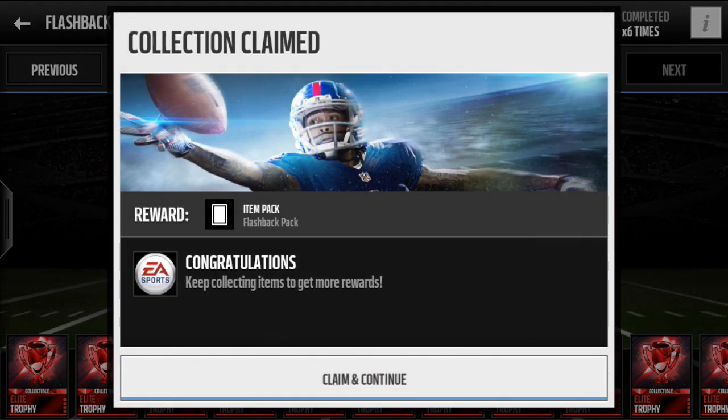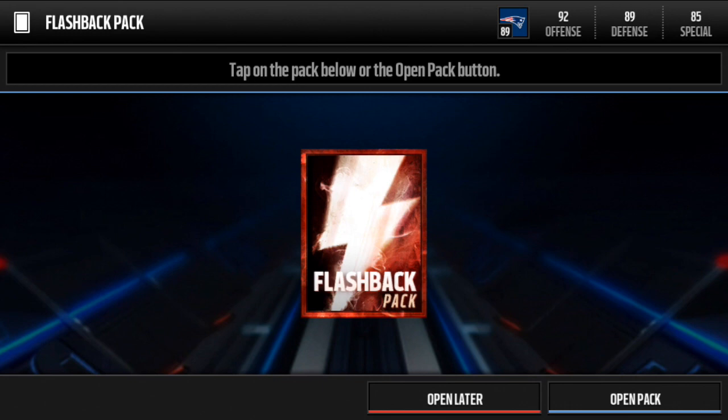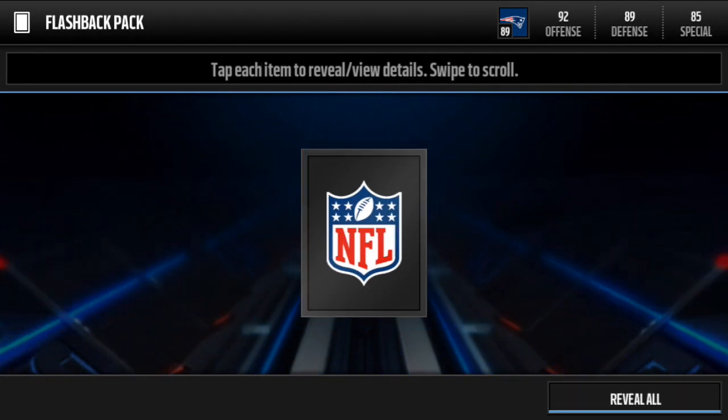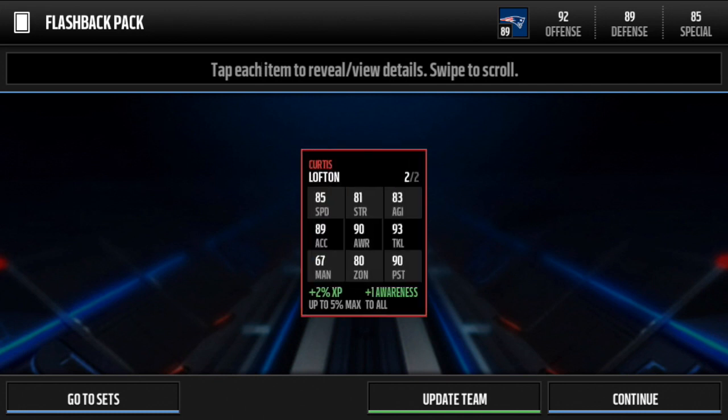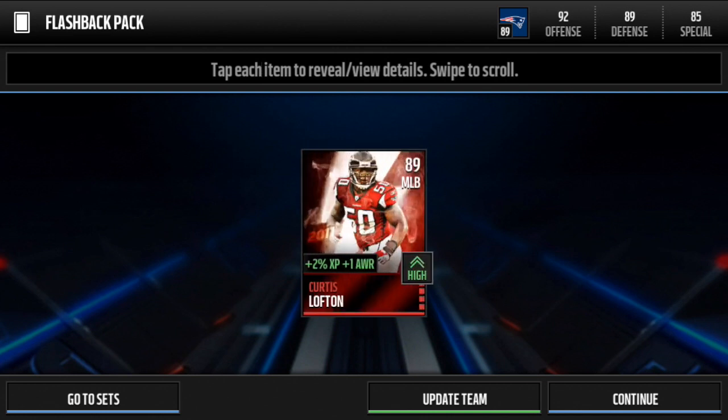Here is our first flashback set out of the three — let's see if we can pull someone good. We get Curtis Lofton, 89 overall middle linebacker, plus one awareness which is a nice bonus for a middle linebacker. I think I have Dante Hightower in my other middle linebacker spot for the 3-4, and I already have Ray Lewis, so not a bad pull. His stats are 85 speed, 93 tackle, 90 awareness, 80 zone, 90 pursuit, 67 man — not a bad card.